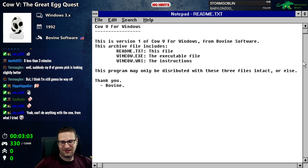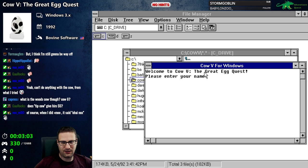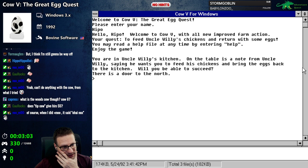What else is in the readme? It's version one of Cow Five for Windows, from Bovine Software. This program may only be distributed with these three files intact — or else. Thank you, Bovine Software.